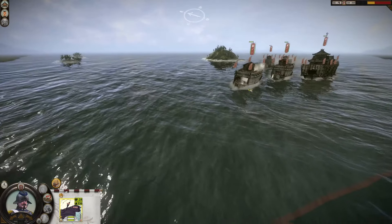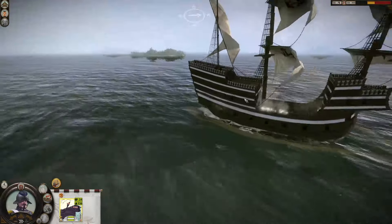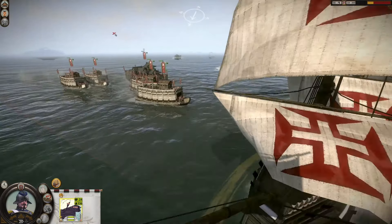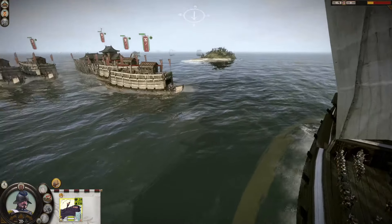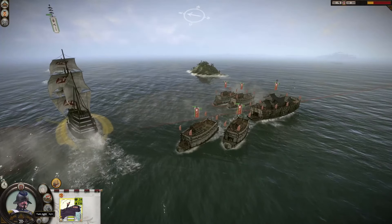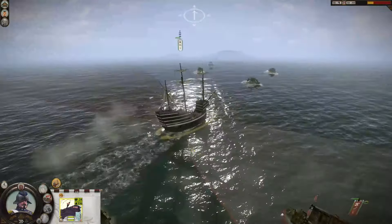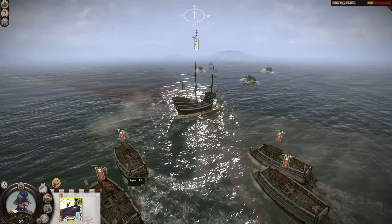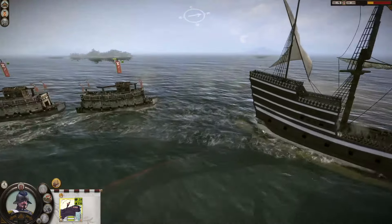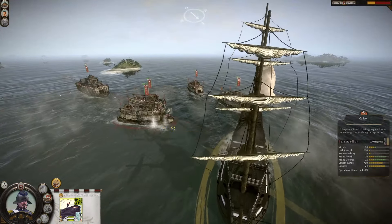Man-wise we are outnumbered, but as you can see, with the cannons that doesn't really matter. We're going to keep moving forward just to avoid boarding. Look at this — gorgeous, amazing. Just avoiding them getting to us. They are blobbing up. Look at the hull damage on the ship — it's ridiculous. It will take a while for them to actually sink because they are heavy ships. That's the only downside. They also have archers which will start shooting at us, but the ship can fire in both ends, so surrounding us is actually not really to their benefit.